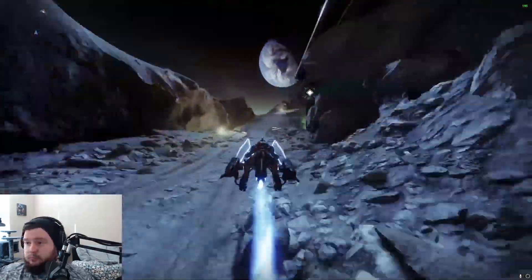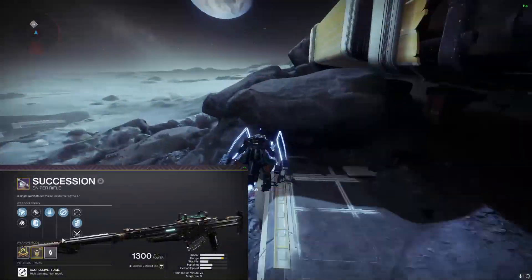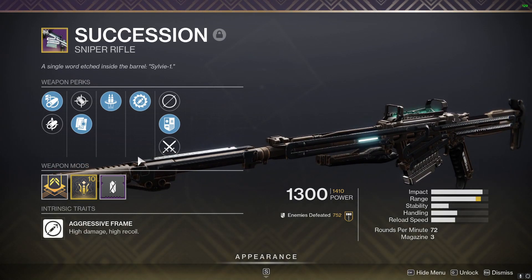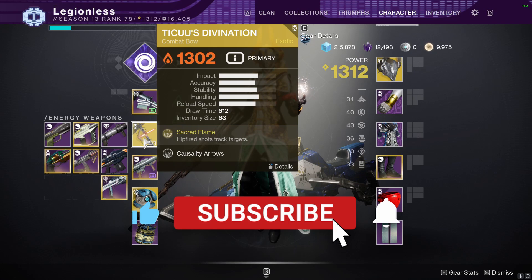This is the best loadout for the K1 Logistics Legendary Lost Sector. For our weapon loadout, we're going to use a Kinetic Sniper Rifle for the Barrier Champions. This can be obtained from the Deep Stone Crypt raid, but you can also use the Long Shadow Sniper Rifle from Rank Up Packages with Banshee. And then we're going to use the Season of the Chosen's Exotic Bow, Tyku's Divination.